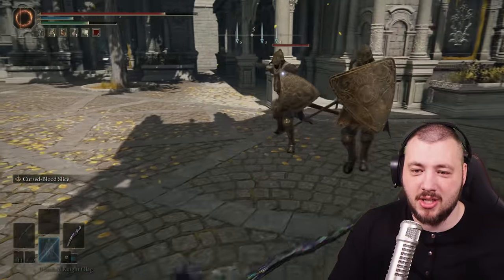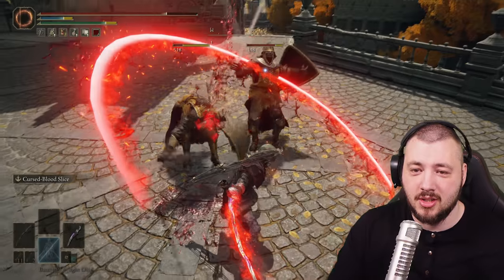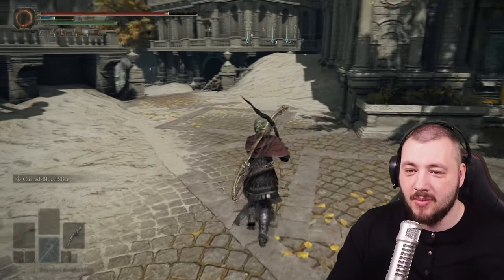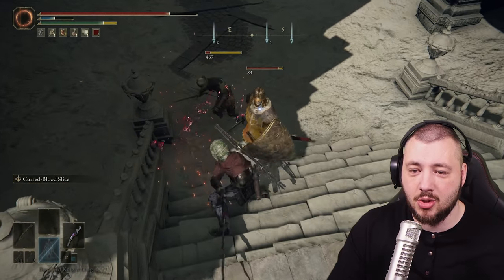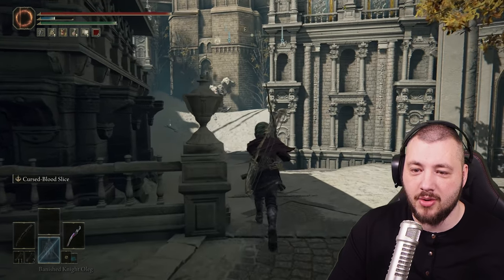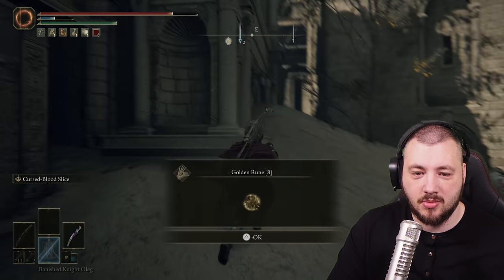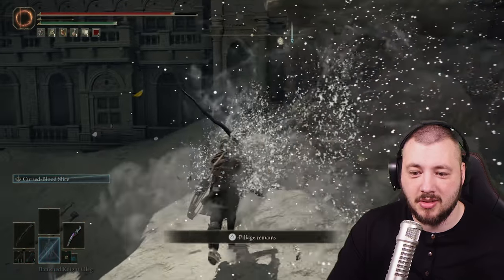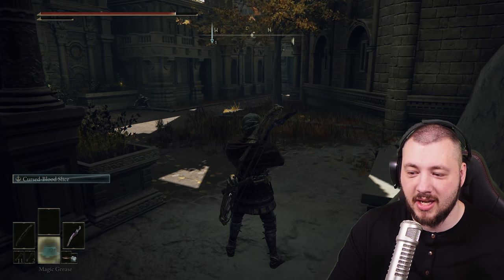Notice how much damage enemies deal to you here versus how much you deal back. If you can two-hit enemies, you're good for the area. But if you need five, six, or seven hits to kill a normal mob, you might be too far content-wise. You should either upgrade your weapon or do some side missions before progressing further. With the right weapon, you just blast through obstacles.